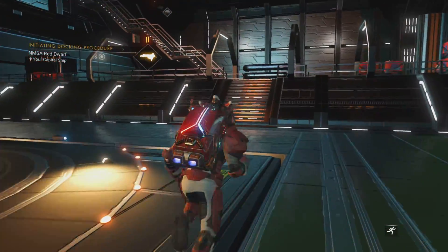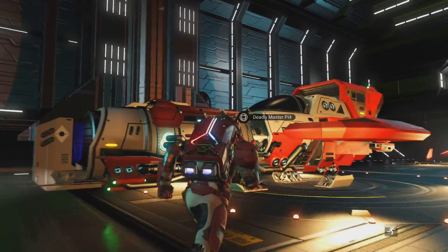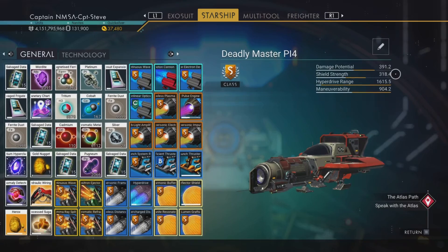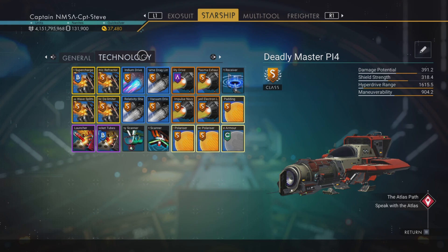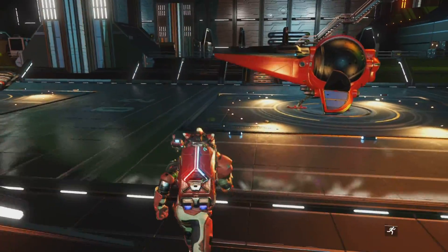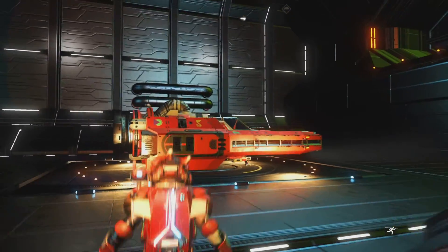Let's go and check out the stats of my barrel nose droid which got me the 71 kills last time, in comparison. Let's have a look at your stats, Deadly Master. Okay, I think shield strength is slightly better in my new ship but the damage potential is lower - hmm. And the maneuverability - well that's a surprise, I thought the maneuverability of my new one was freaking ace. I don't really know what I've done too differently because they've got exactly the same modules.